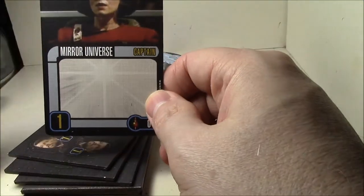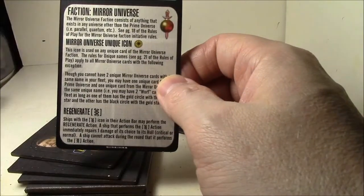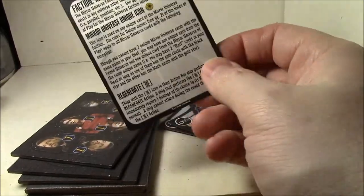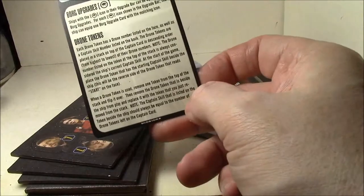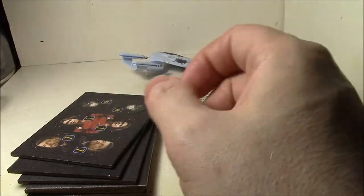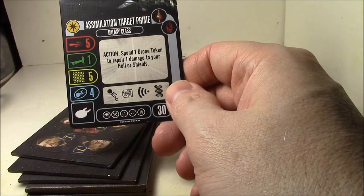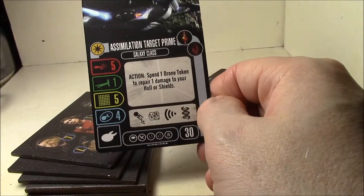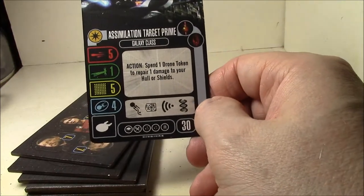The Mirror Universe Captain is Rachel Garrett from the Enterprise C, which is kind of sad. There's also the Mirror Universe Faction reference card, which is already in the rulebook so I'm not sure why it's included. Other reference cards cover Mirror Universe Unique Icon, Regenerate, Borg Upgrades, and Drone Tokens. The main ship — Assimilation Target Prime, Galaxy Class, both Mirror Universe and Borg — has five attack, one evade, five hull, four shields for 30 points, so it's one more attack than the regular Enterprise D.